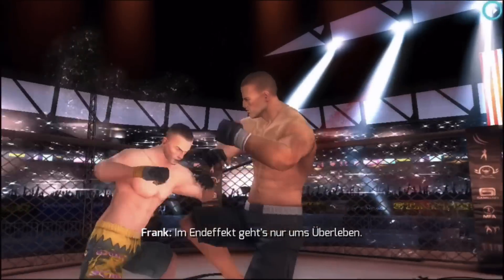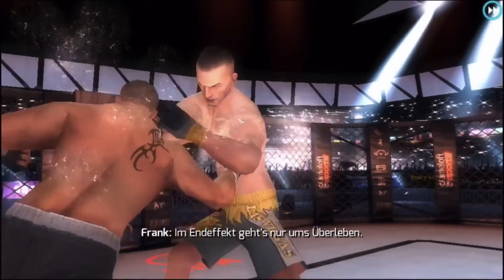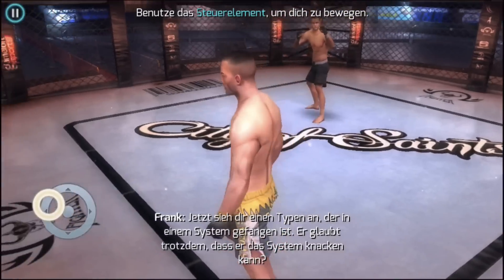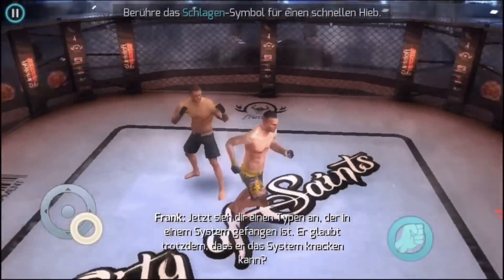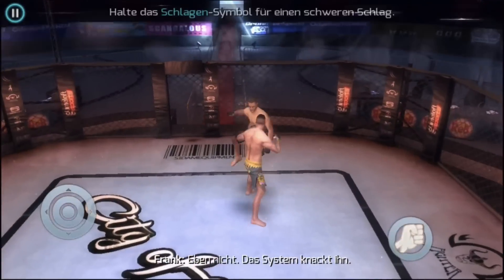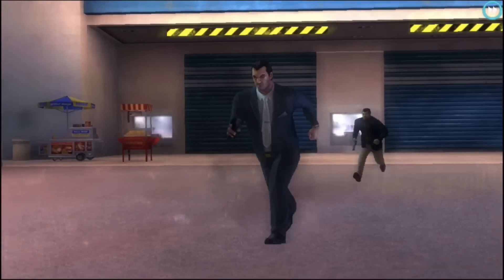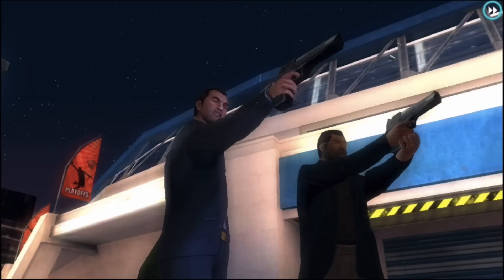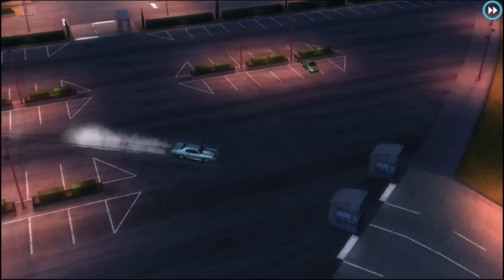In Gangsta Vegas you take control of Jason Malone, a professional mixed martial arts fighter who is fighting for the dubious underground boss Francesco in Las Vegas. Business is running good for Jason, but only until he wins a fight he shouldn't win. Jason's boss is pissed because he lost a lot of money, so Jason starts to run for his life.